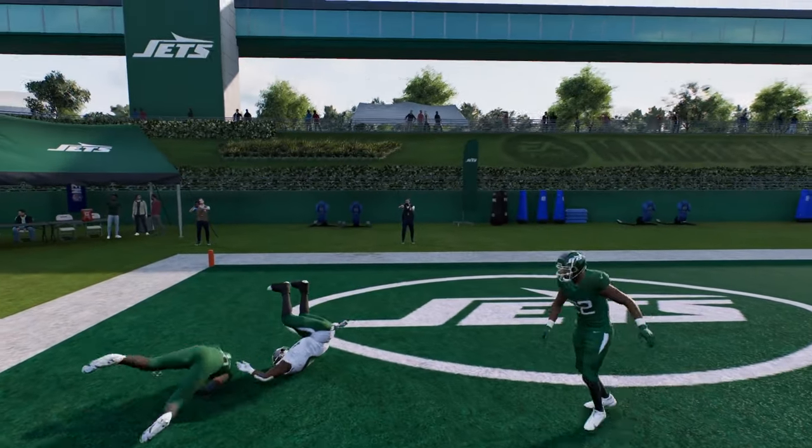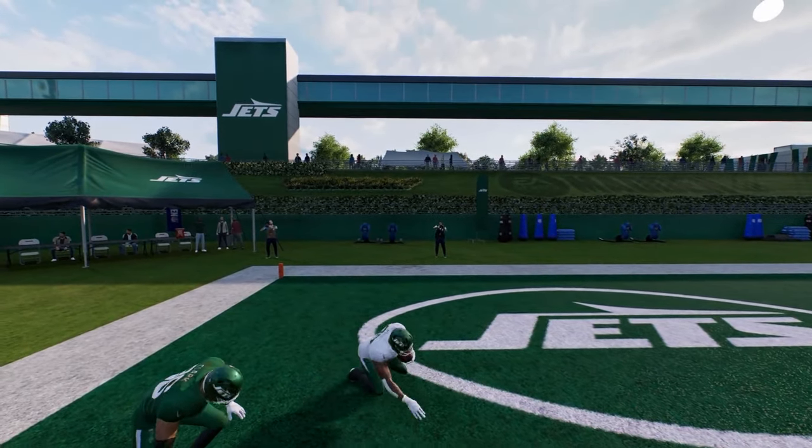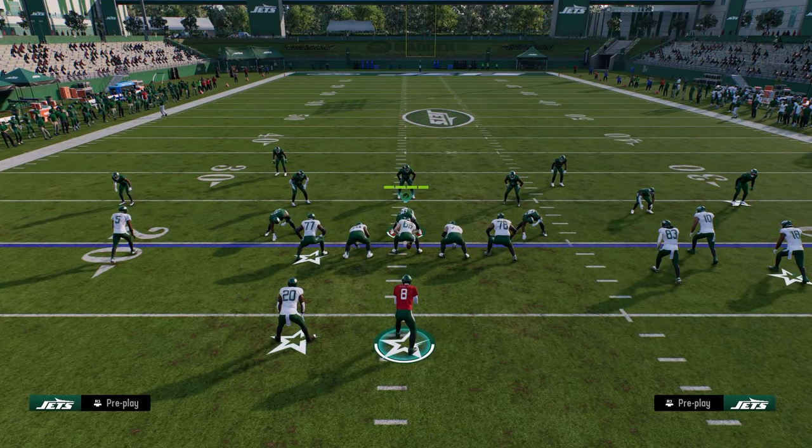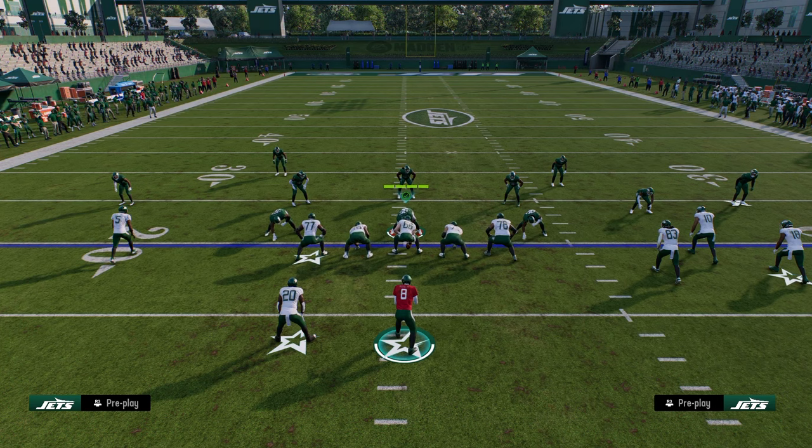If you want to check out more on this, I'm going to be dropping an e-book on this in our school community. If you're not a member of the school site yet, it's only $10. That's where you'll get access to all of our offensive and defensive e-books for both Madden 25 and College Football 25. Your membership gets everything — just $10 and you'll get access to all of our college stuff, all of our Madden stuff, and any new stuff that we're dropping. The link is in the description below.